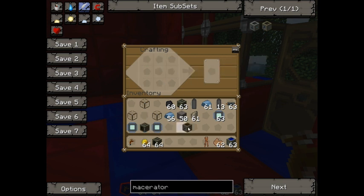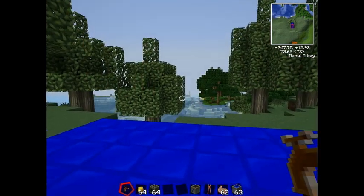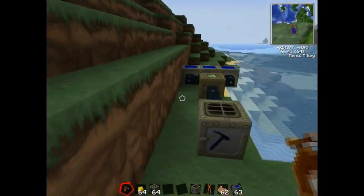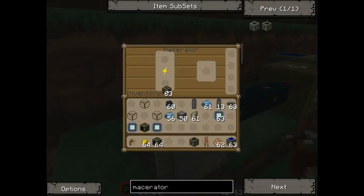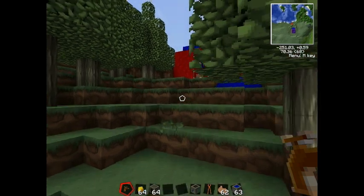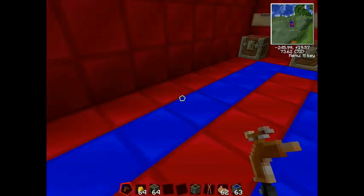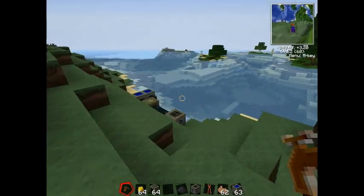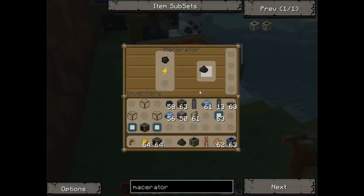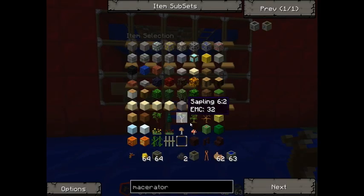The macerator is not actually used in the crafting of the solar panel itself, but you need it to get coal dust. You can use redstone to power it, but even without power you can just pop the coal in. It's quite slow — it slowly macerates the coal and you get coal dust. I've got some I made earlier.